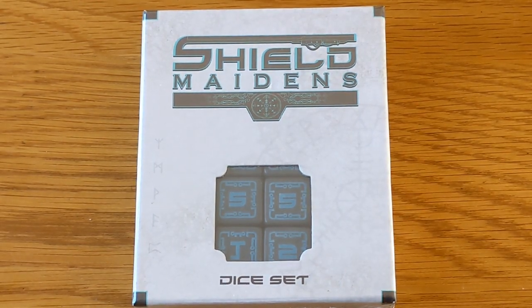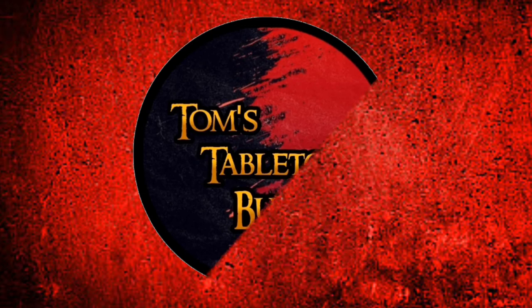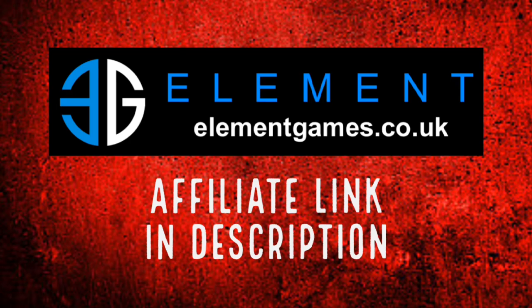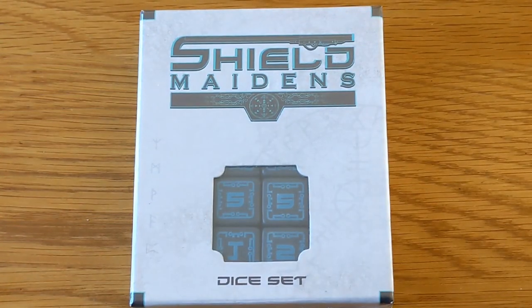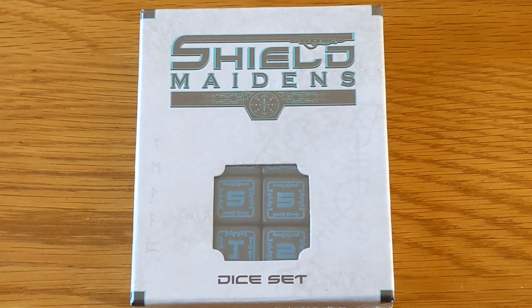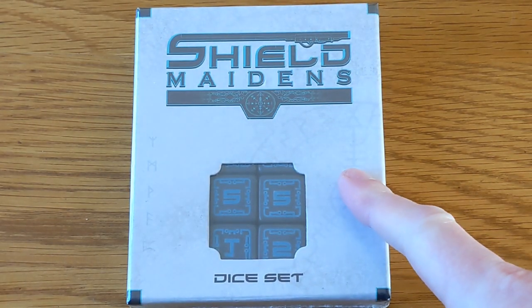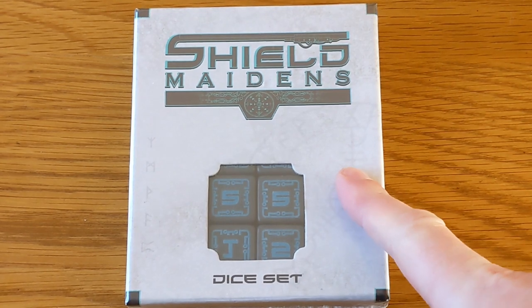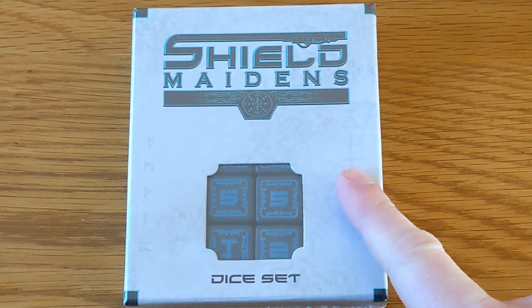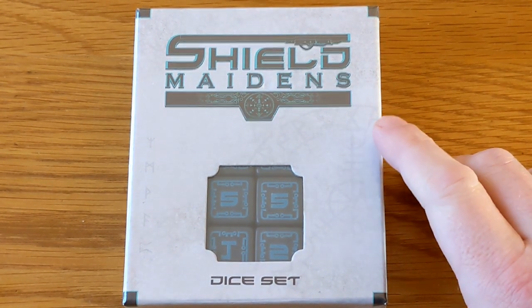If you want to be in a shield wall, you need some cool looking dice. Hi guys, I'm Tom, this is The Bunker, and we are getting into Shield Maiden. We've done a big review and so on — check that out — but you can also get a pack of dice. It's a really nice box, and it's enough to equip your whole party, so let's crack it open and have a look.